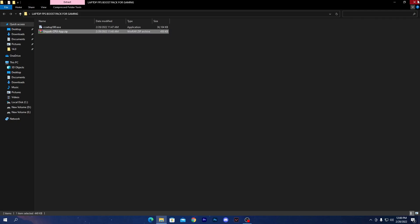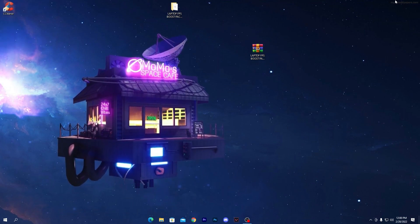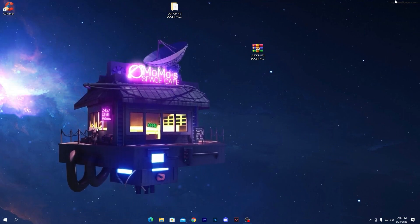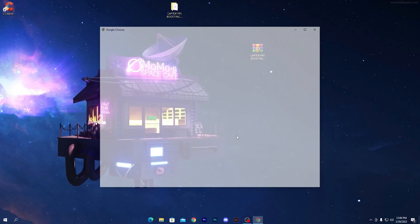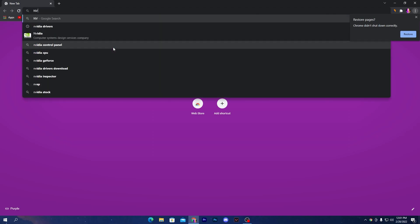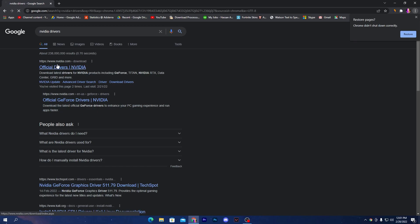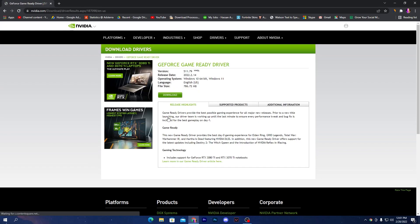Close the software. Now it's time to update all drivers on your laptop. The most important driver is your GPU or graphics card driver. To update to the latest version, open your browser and go to the NVIDIA or AMD website depending on your GPU. Since I have NVIDIA, I'll go to the NVIDIA website. Open the first result, enter all your GPU model information, click Search, and download the driver. Then simply install it.